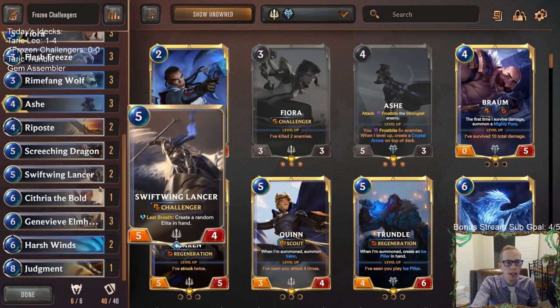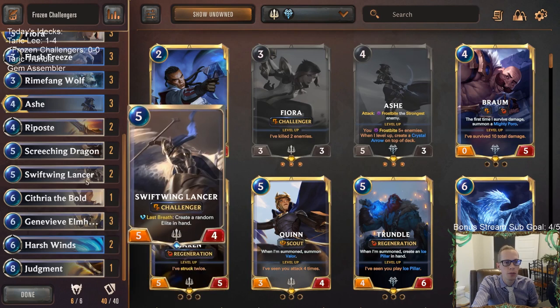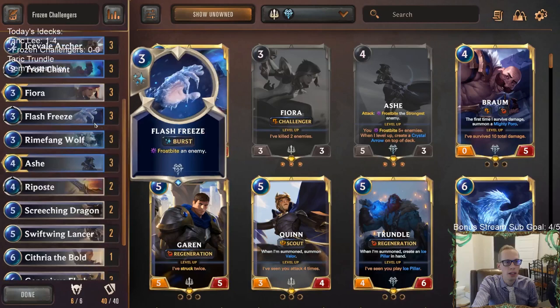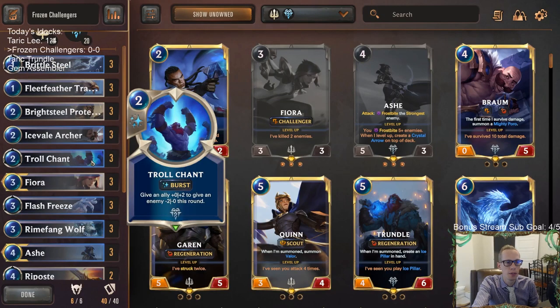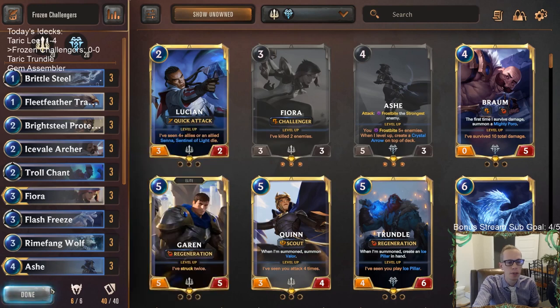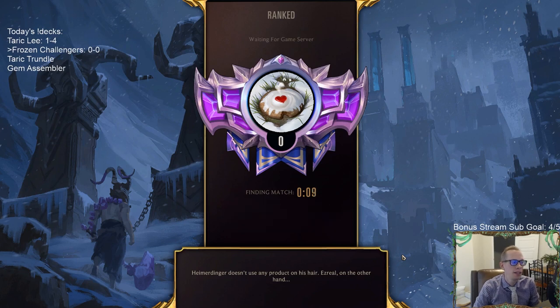We have no Single Combats and no Concerted Strikes — that could be a mistake, we'll try it out. We do have one Judgment, which should work through spell shield since it doesn't target. We have frostbite cards and challengers: Genevieve Elmhart, Swiftwing Lancer, Screeching Dragon — two of each. Triple Flash Freeze, Harsh Winds, Brittle Steel, and Troll Chant for protection. Cytheria helps pump up our stuff and is a nice finisher. Fearsome and Frostbite work well together.